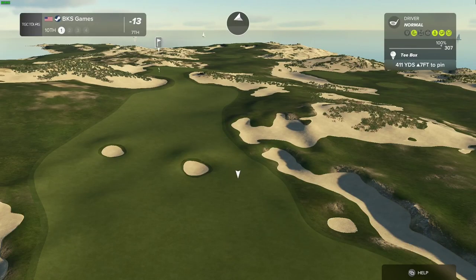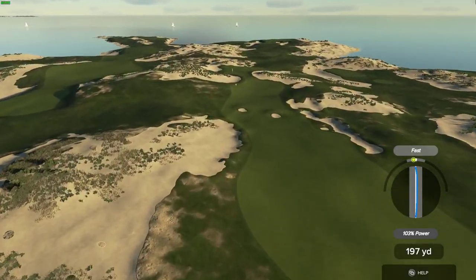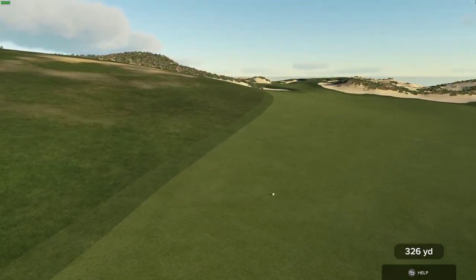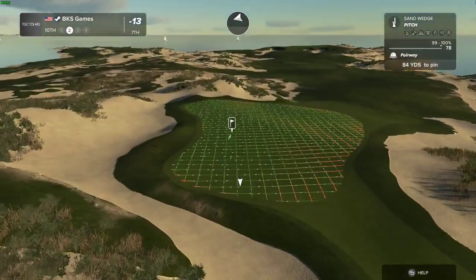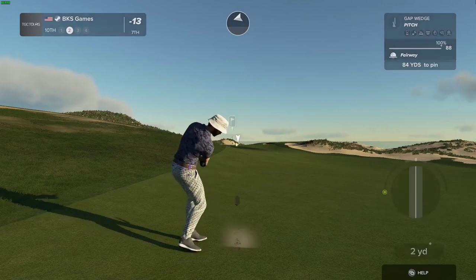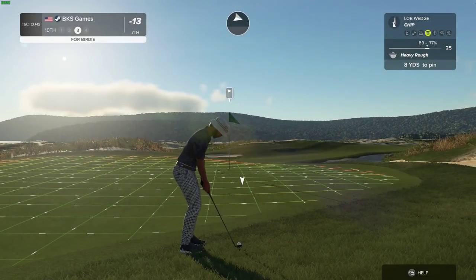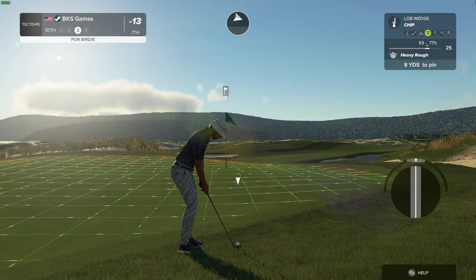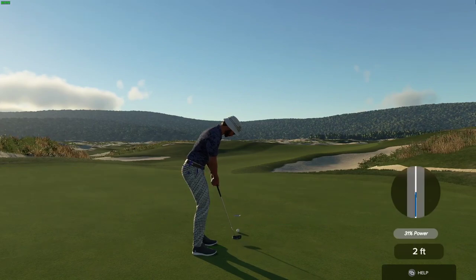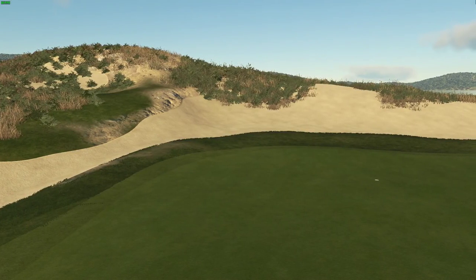Wind is blowing right to left on this one. This is your third shot — right on the border, not sure if it's going to be rough or fairway. All right, second shot on the 10th. That's going to miss the green, unfortunate. This one's your third. Wouldn't that be nice to save par on this one? That was a good putt. After that one, you're sitting at 13 under par.